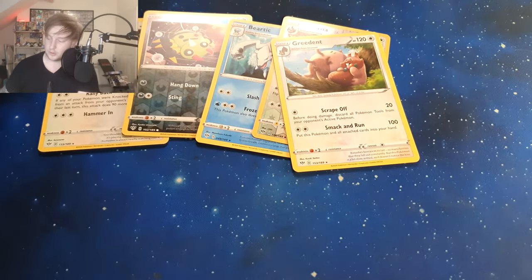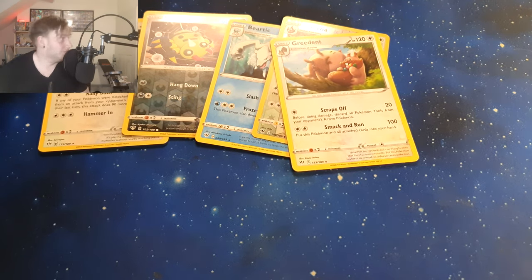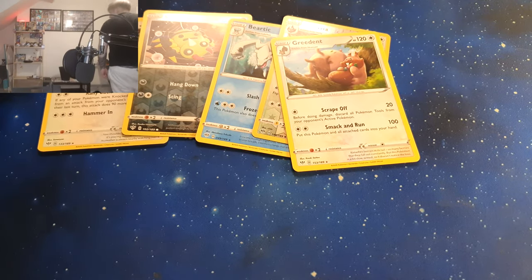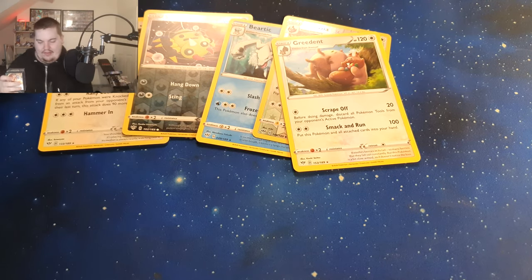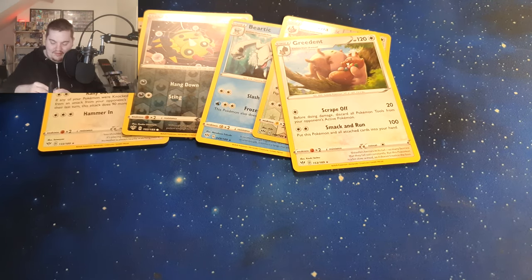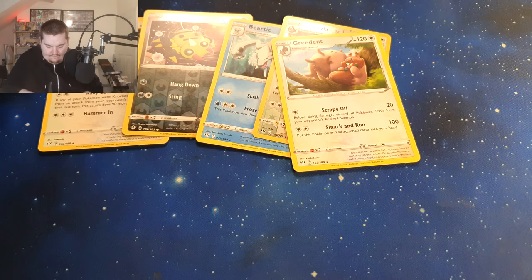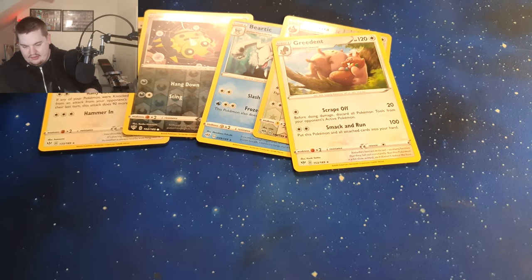Lundie is going to open the next one and he'll probably pull it better — he has to try and beat a holo Camerupt, and that's not too hard to do. Still looking for that Crobat or the Charizard V.